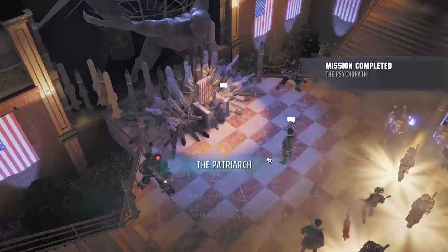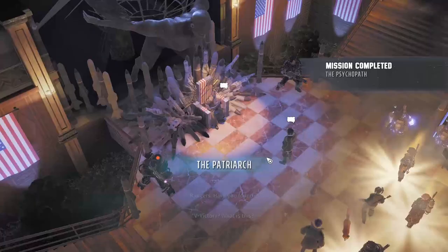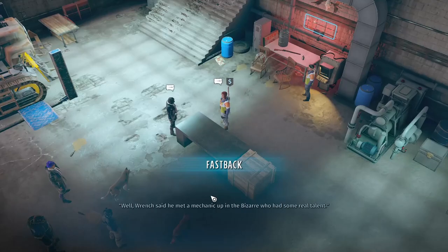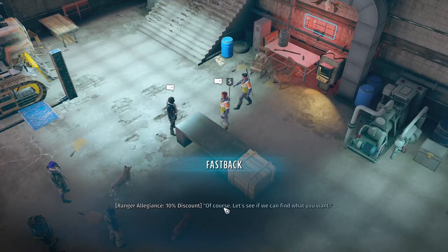I'm done with Aspen, and now I visit the Patriarch to finish the quest. Finally, I can upgrade Kodiak radiation protection, and now I can visit any location on the map.